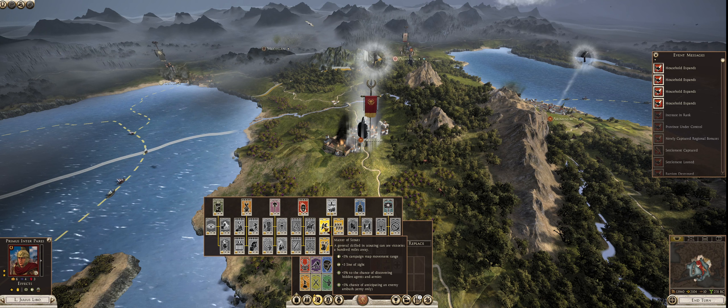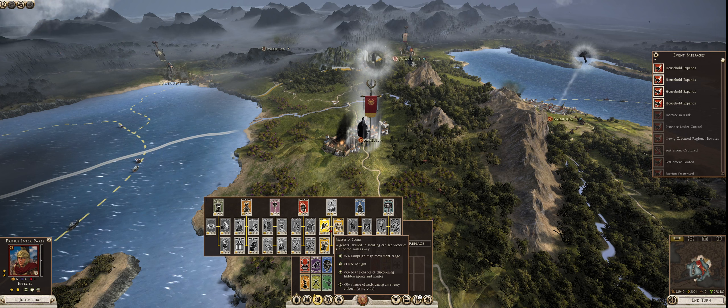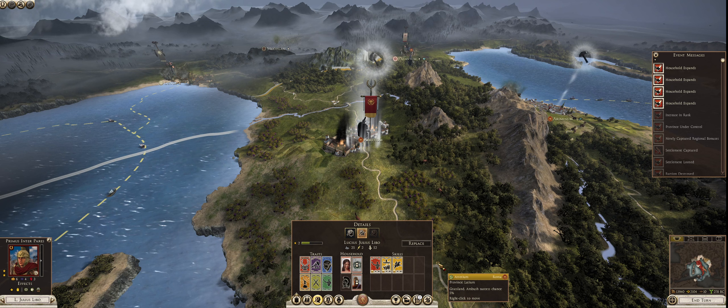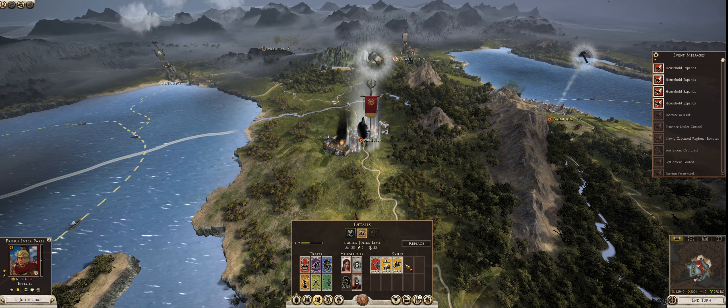Later on, moving across the map becomes troublesome because the map is huge, so the further we can move in a turn the better. A little bit of extra line of sight never hurt anybody. For every level, at least early on, we get two skills to choose from. Later as we level, we'll get three, and I think we might even get four. I've only ever got a general to rank five-ish before something's happened — usually it's old age because you just run out of time.